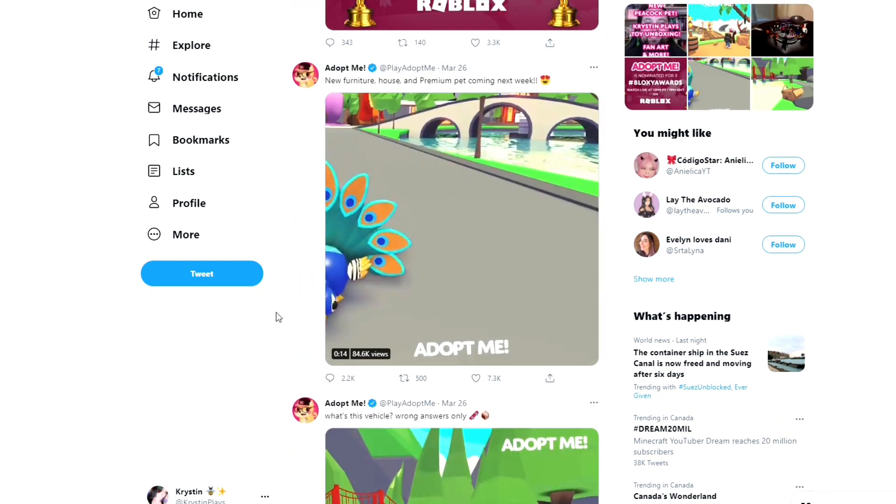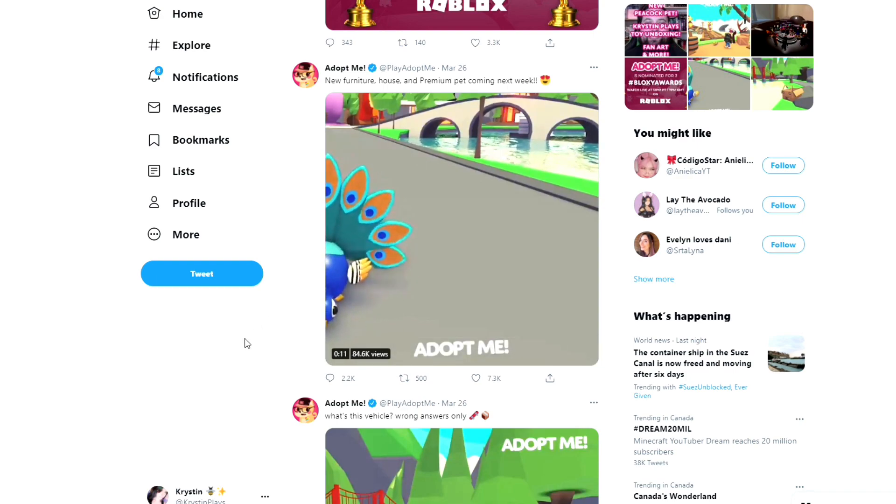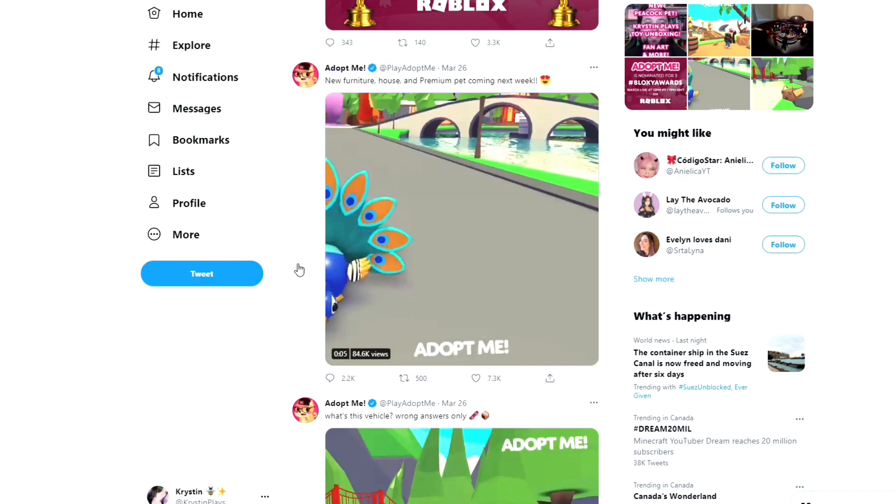We are also going to be getting a new premium pet this week, which is actually the Peacock. Premium means it is going to cost Robux. I'm assuming it is going to be staying in game permanently, so I don't think you guys need to rush to get this one. It definitely looks cute — let me know, are you guys excited about the new Peacock pet? I want to see what it looks like as a neon for sure.